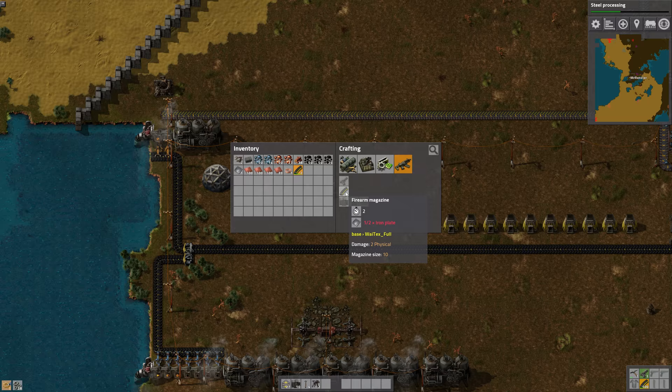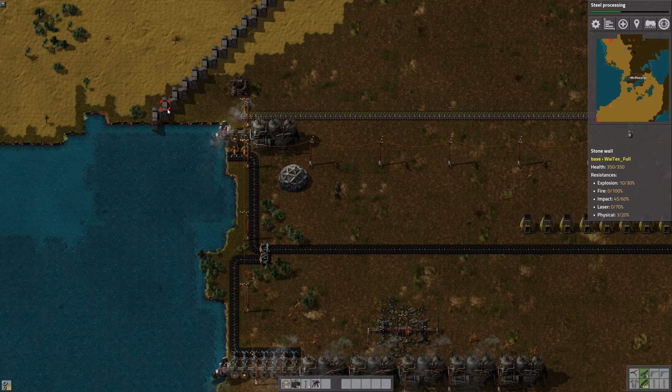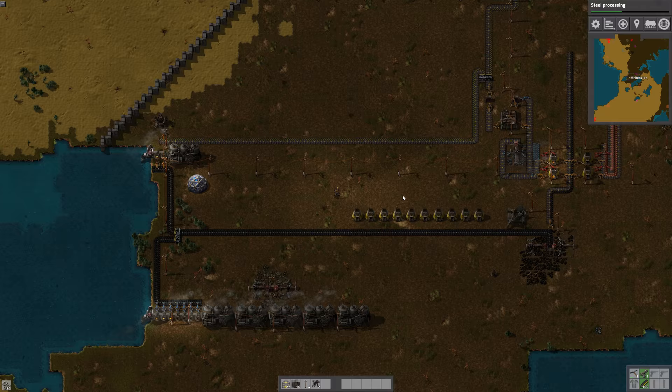I can make pistols and firearms, so obviously I haven't researched military yet. Let's take a look at steel processing and what it requires. It needs 28 science packs, and then we're going to have to do military. That means I have to get through the process of steel processing first.